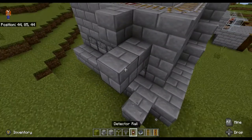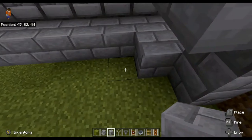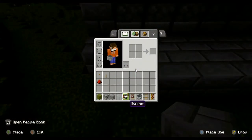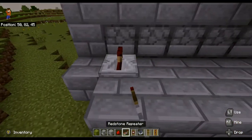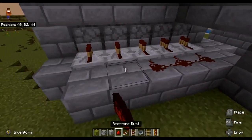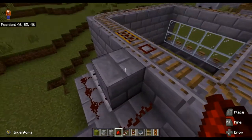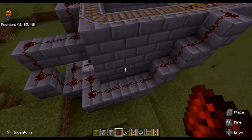Go around like this, place that there. Now get yourself your redstone repeater and some redstone. Place your repeaters there. Put the redstone there. Now build your way up here and do the same — like here, there we go.